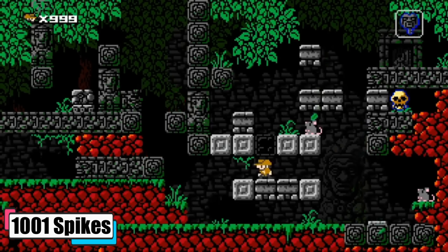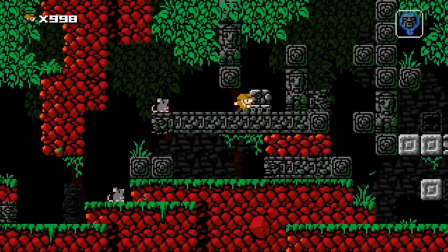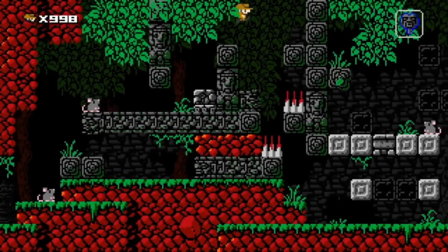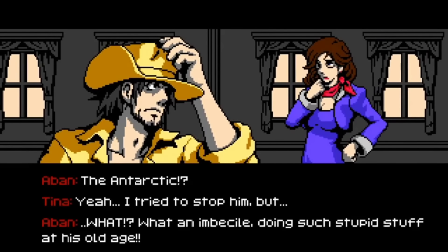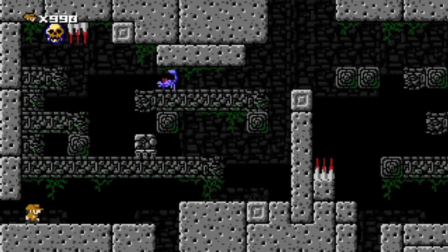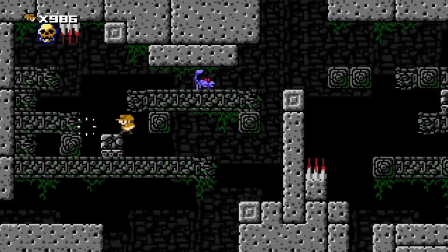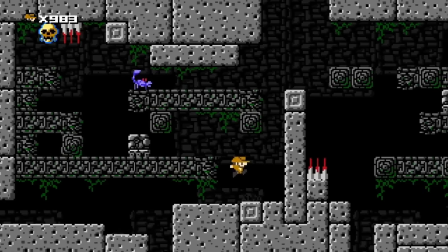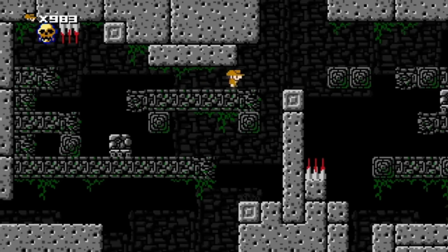Up next, we have another retro 2D adventure platformer that takes players through challenging, spike-filled, obstacle-heavy terrain. The story follows Eben and Tina Hawkins in their quest to look for their father, archaeologist Jim Hawkins, who went missing on his expedition to Antarctica. This one actually received better-than-average reviews, but it was also described as the kind of title that you get tired of after a while. This doesn't seem fair, given that most games of the genre get repetitive after a while, and there's only so much the developers can do with the format. There's a great number of levels, multiplayer modes, and new characters to unlock. It's the simple little things that make this title a fun experience, and it's really well-crafted.